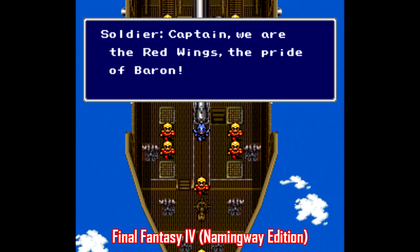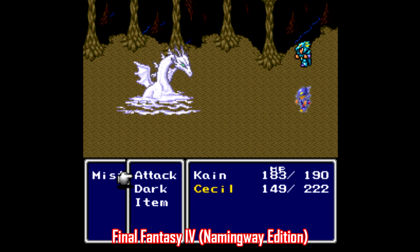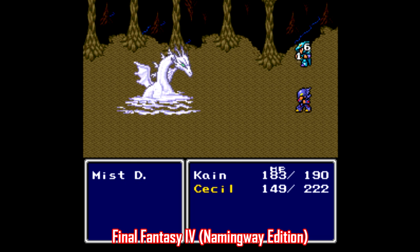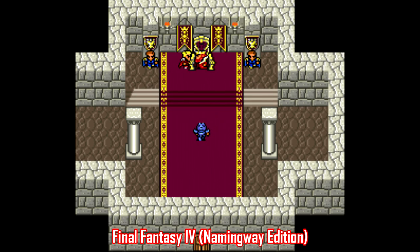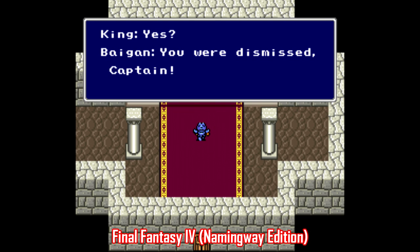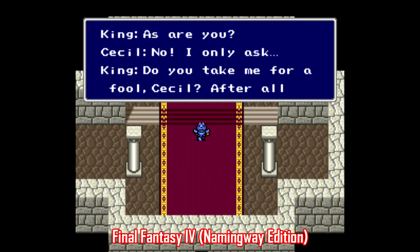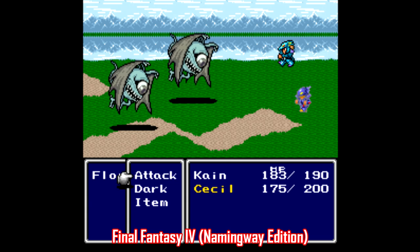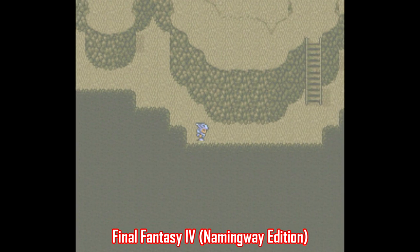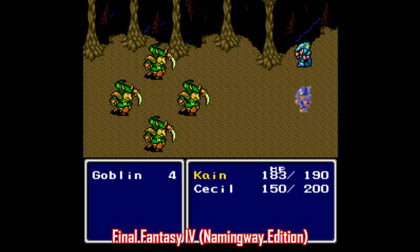There's an improvement patch available for the Super Nintendo edition of Final Fantasy 4 titled Naming Way Edition, credit to Rodimus Primal and Vivify 93. It just cleans up the entire game using modern names that better match the Japanese edition, and all items, jobs, commands, spells, and enemies are all renamed. Enemy stats are altered to fit the original Japanese version, and there's even a dash button on the world map. If you want to play Final Fantasy 4 on Super Nintendo, I highly recommend doing it with the Naming Way patch.